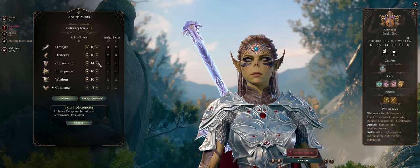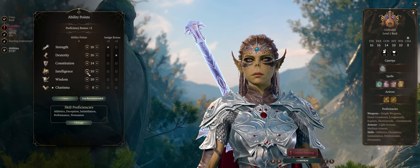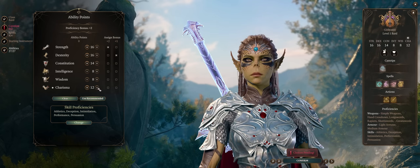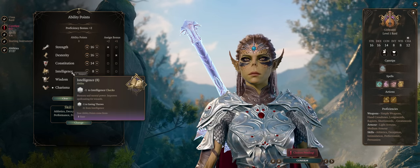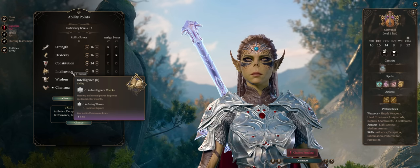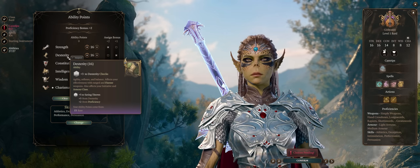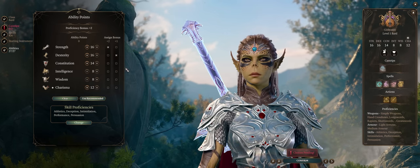14 Constitution as always for some nice hit points. Because you'll be going with Bard, it doesn't hurt to dump Intelligence and start with 10 Charisma — you can go with even 12. While you'll be getting Wizard spells later, it doesn't matter if you only have 8 Intelligence, because you can acquire a headband that sets your INT to 17 as early as Act 1. And when it comes to 8 Wisdom, that's why we have high Dexterity — if you act first, it's not like the enemy is going to crowd control you. Not if they're dead.